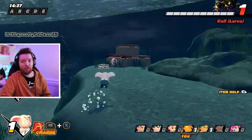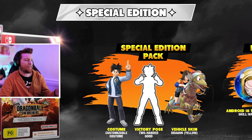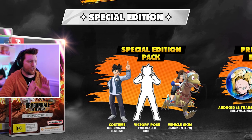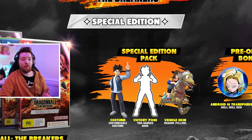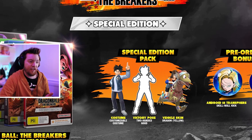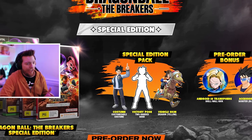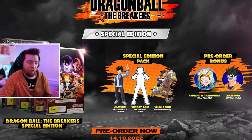There's also a special and a limited edition. The special edition comes with a customizable costume, a two-handed victory pose, a vehicle skin, and the dragon in yellow. The pre-order bonus includes an Android 18 transfer and skill — her skill is a wall kick — plus a Blue Scouter.